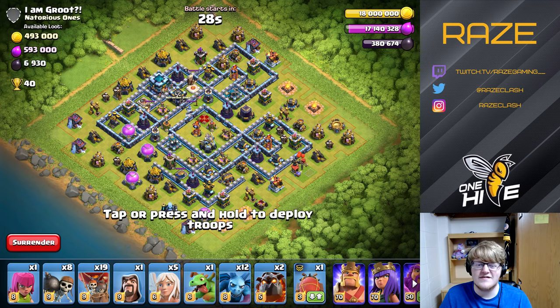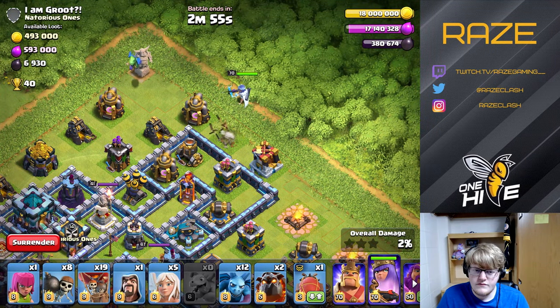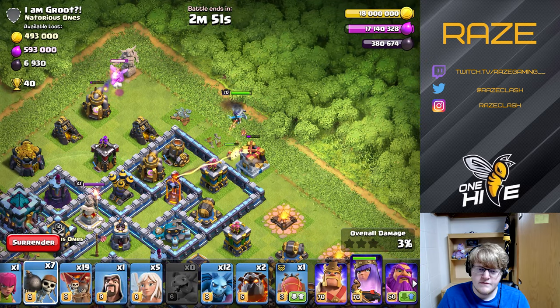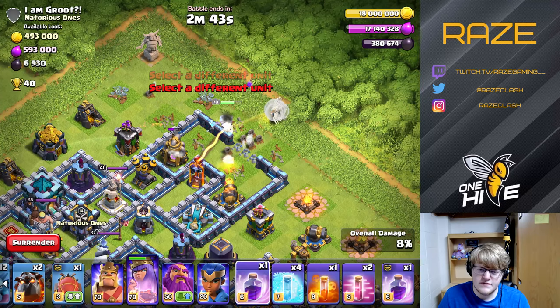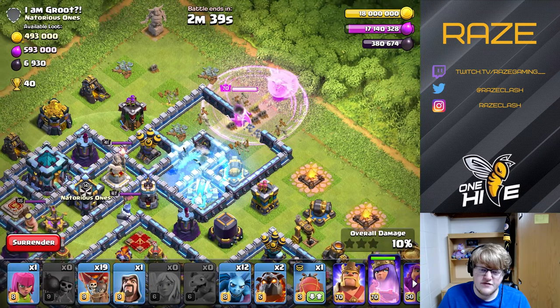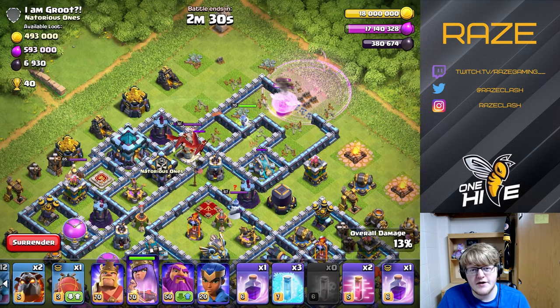Waiting for our king to wake up — there we go. We're going to get some revenge on the space design. Now that we have the yeti blimp we actually have a better plan for the town hall than just spray and pray. We can start the lalo at three o'clock and get all those big structures down, then the yetis can just take care of the town hall on their own. Still going with the queen charge at the top — baby dragon for funnel, then drop all the wallbreakers. I probably should have saved one wallbreaker to rage it up and get through the second layer of walls.